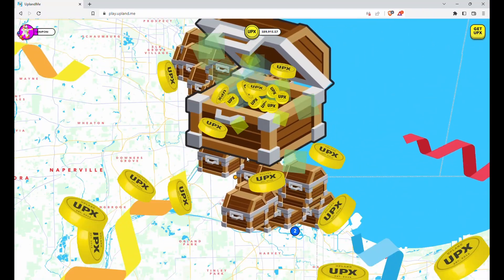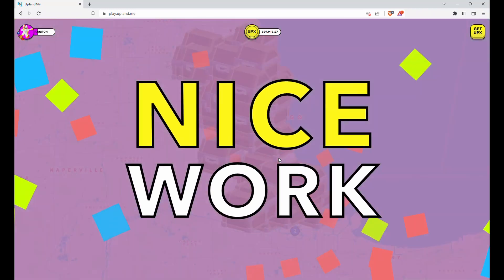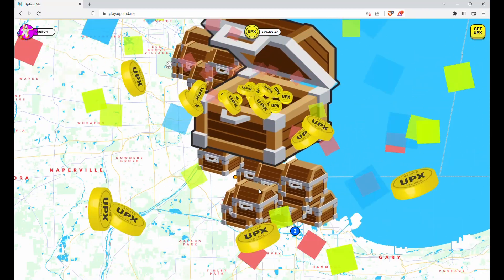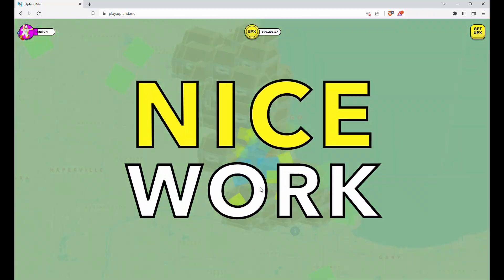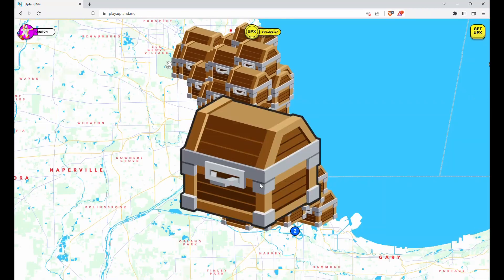What you can also do — which I will not do now because the point is to see what's coming from the chest — but if you don't have a lot of time, you can open multiple windows and open multiple treasures at once, or you can immediately press the X to close the treasure opening and you will still get the amount.